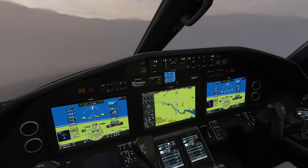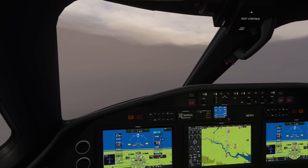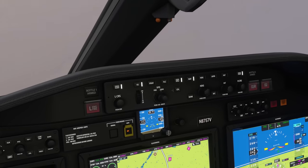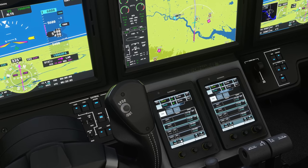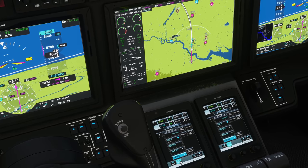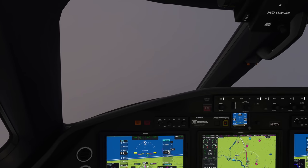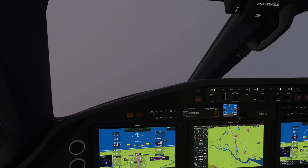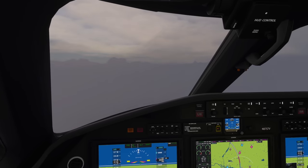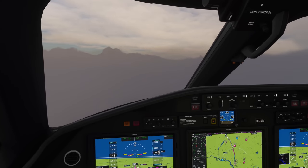In real life this plane has the G5000, and with how expensive it is I'd expect it should be able to handle all these restrictions — speed and altitude — automatically. You have FMS managed speed and a vertical profile in the flight plan, so in real life you probably don't need to manually set vertical speed or altitude targets — it should respect all of those automatically. Lambourne is nine miles away — once we cross that we're home free and can climb all the way to flight level 200. Beautiful!